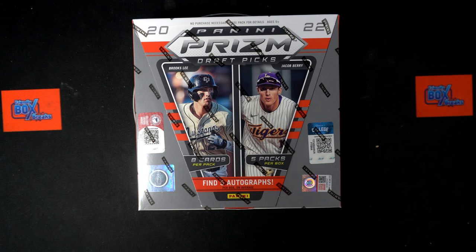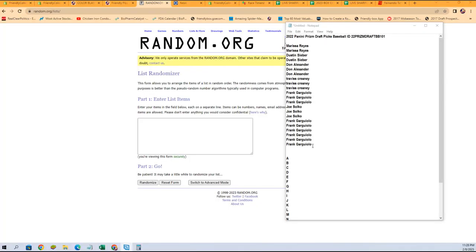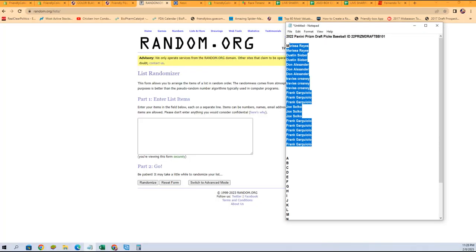It is time for 2022 Panini Prism Draft Picks baseball box 101. We've got our owner names and our letters here. We're going to randomize each of them seven times, pair them up on a spreadsheet, then we will give you a moment to talk trades, then we will dig in. Let's switch over right now — we're going to randomize our owner names first. Here are our owners.